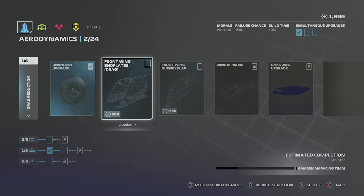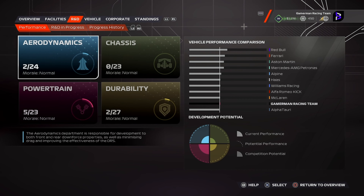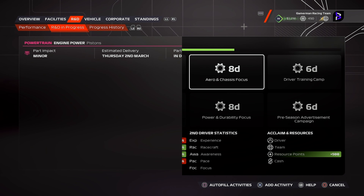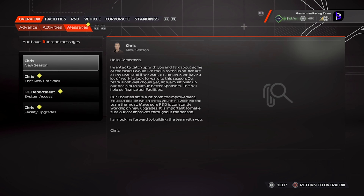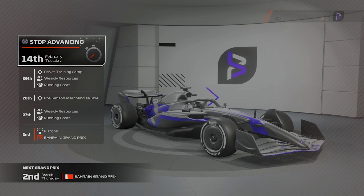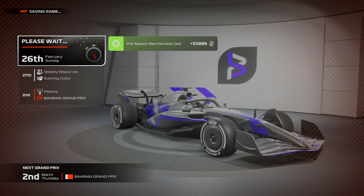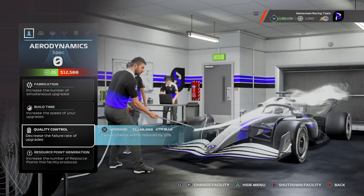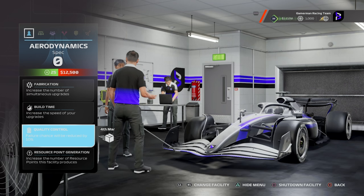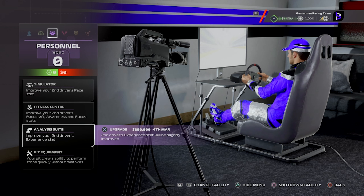I also want to get some front end or front downforce upgrades, and rear eventually. But right now I'm trying to focus on chassis and aero. It's really hard to determine because I also want to get something that would fit Bahrain. We ended up going with a powertrain upgrade to give us a little bit more power on the straights in Bahrain because Bahrain is a power hungry circuit. Then we're going to get Jack into a driver training camp and do a pre-season merch sale just to get a little more cash to spend on facilities.